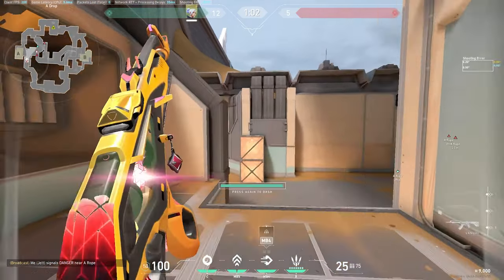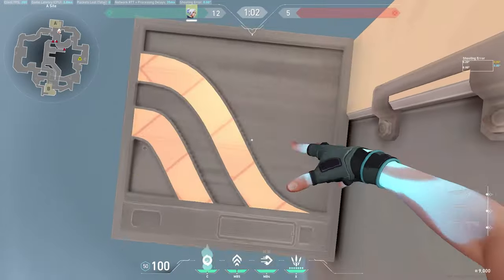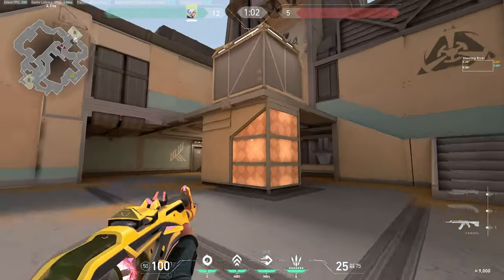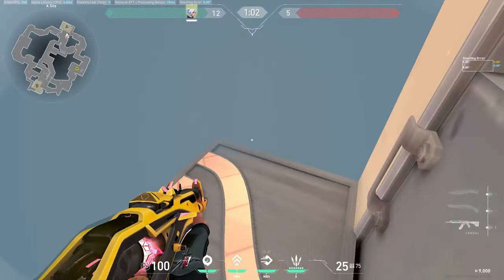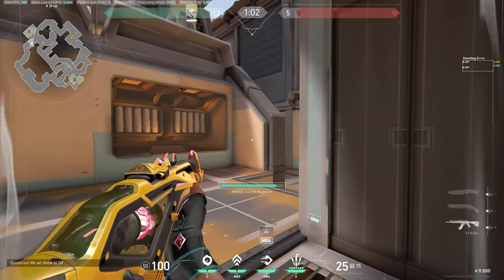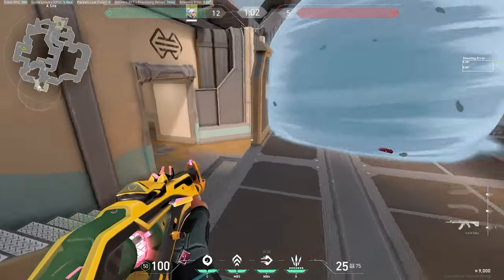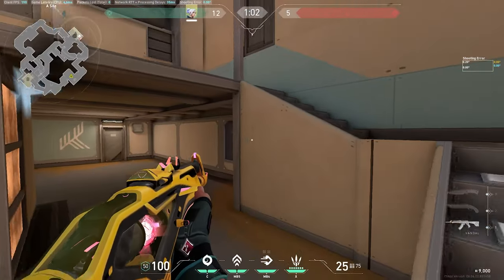Once the smokes come out — say your Viper wall or Brimstone smokes link — one dash I like doing, especially if people are coming out of main, is smoking here and dashing here. You've then got two options: drop down and swing with teammates, or jump up-draft with a Shorty to catch someone playing top site. The second option is jump up-draft, smoke, then dash into the site — it keeps the pace up and you can wrap the site and drop down.